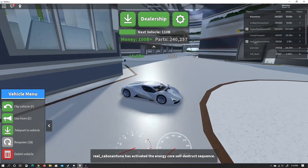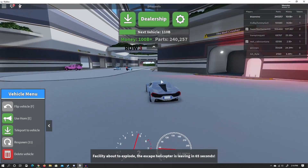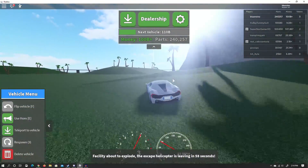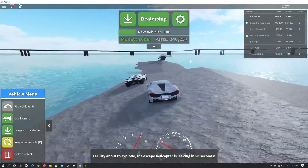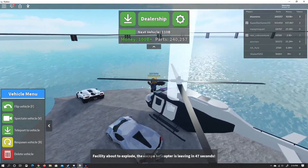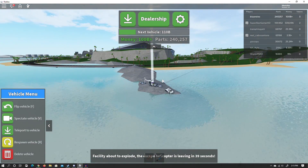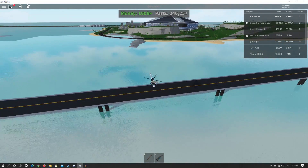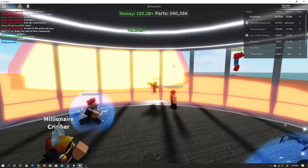It looks like someone's actually put on the self-destruct core, so let's go ahead and check out row three. These are actually really good. Go ahead and get in the helicopter — this should give you a lot of money if you survive. Boom — that was 1.25 billion from that, which is a good amount. That's another thing that can help you make money if people actually do this.